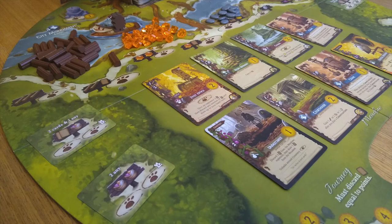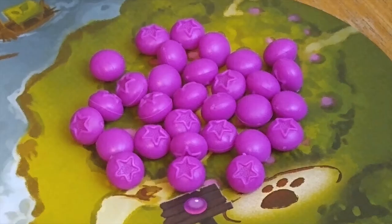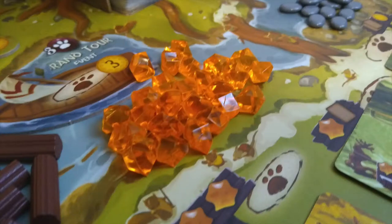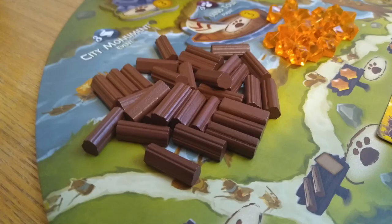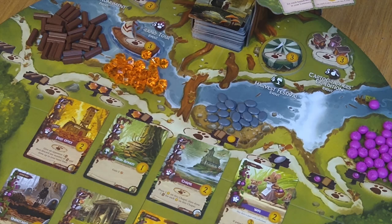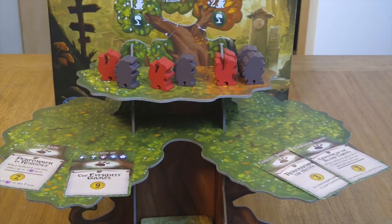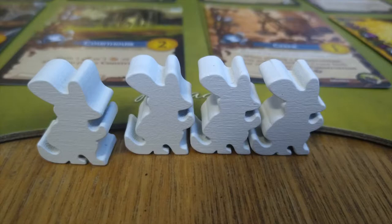Everdale is straight up gorgeous. This is one of those games that makes people stop at the table and take notice. The berries are soft and bouncy, the rocks are smooth and hard, the amber is nice plastic, and the trees are of course made out of trees. Andrew Bosley's artwork is amazing across the board, and in fact on the board, as well as on the cards. And the big centerpiece tree gives the whole thing a three-dimensional feel that kind of drops you into the game.